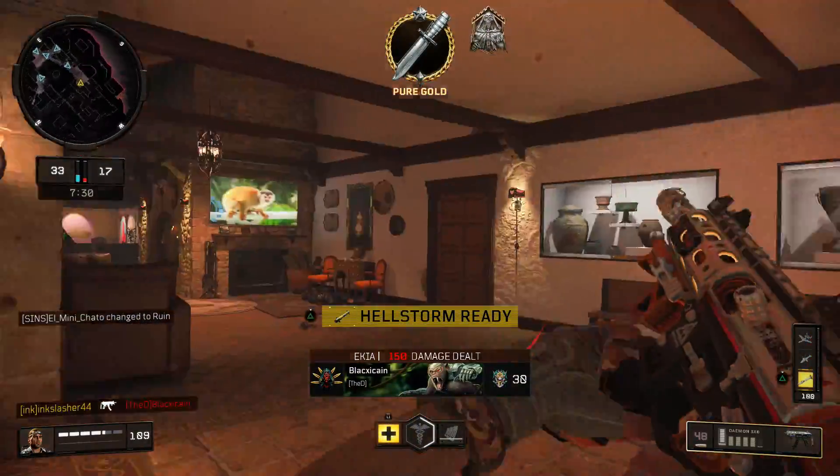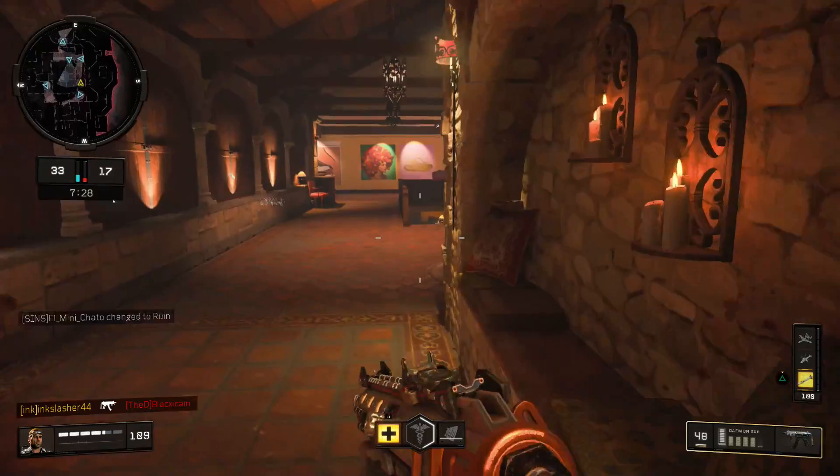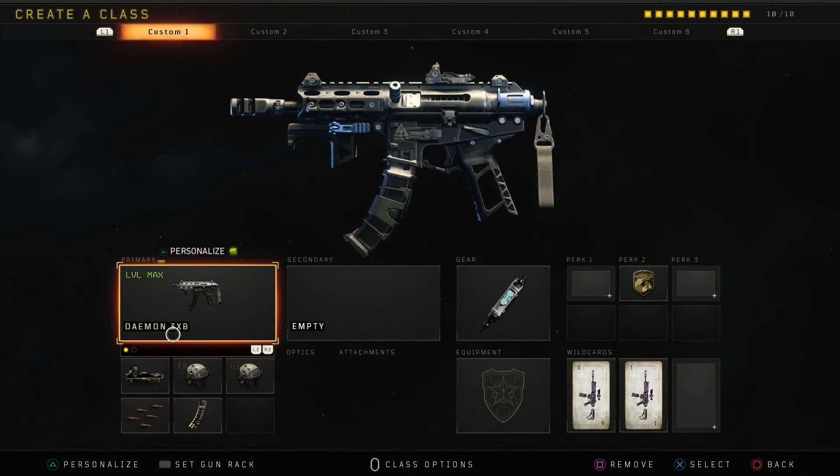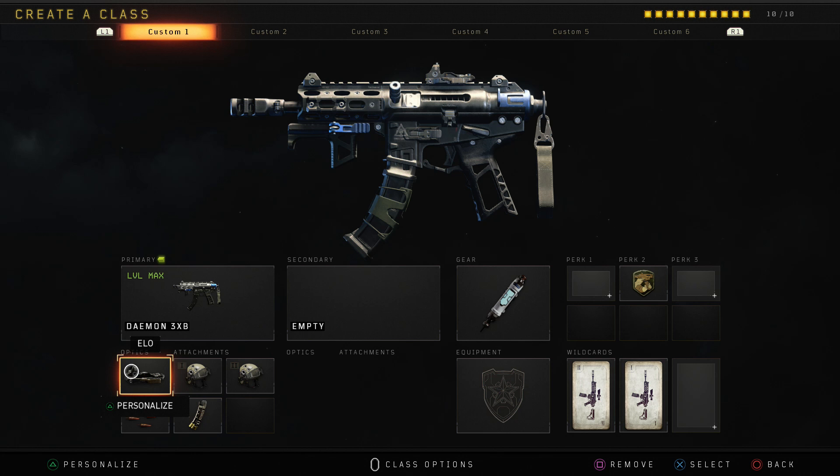Even if someone's halfway across the map behind a head glitch, you can still pick them off because of how low the recoil is on this weapon. The class setup for the Daemon is a little more attachment heavy as opposed to perk heavy. I use an ELO - I don't really like the iron sights, but it's not really needed, so if you don't need the ELO just replace it with either Engineer or Dead Silence, probably Dead Silence. After this you've got High Caliber 1 and High Caliber 2, which basically reduces your bullets to kill by 1.